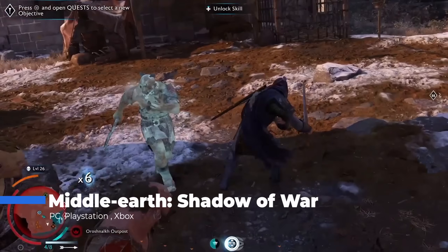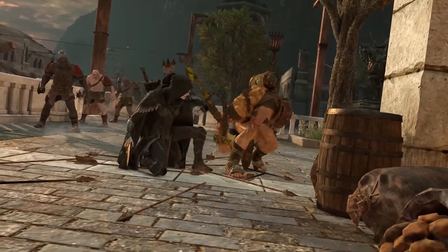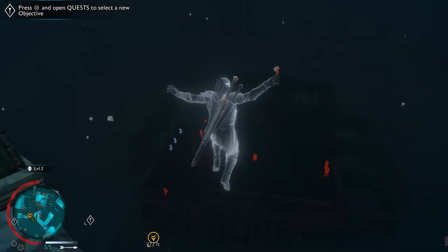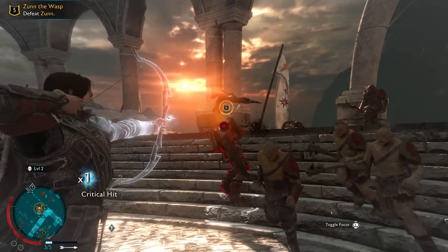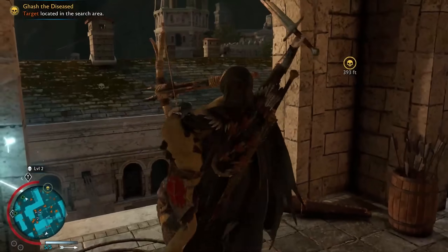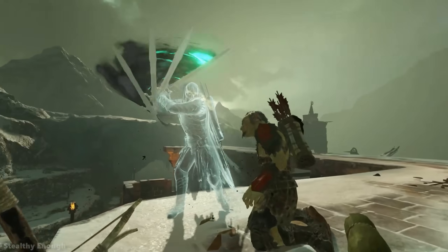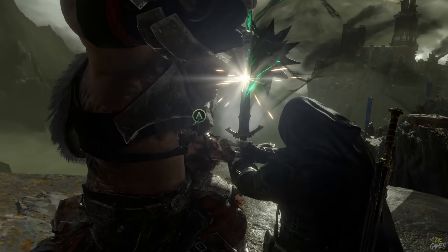Middle-Earth: Shadow of War takes the foundations of its predecessor, Shadow of Mordor, and cranks everything up to 11. It drops you right into the heart of a sprawling open world with multiple regions across Mordor and beyond, each teeming with orcs, fortresses, and chaos. What makes it stand out is the Nemesis system — an evolving mechanic where enemies remember their interactions with you, hold grudges, and even come back stronger if they defeat you. No two playthroughs feel exactly the same because your enemies adapt and grow, sometimes turning personal rivalries into epic, unexpected moments. The open world design gives you choices: want to storm an orc stronghold with an army of your own, or sneak in and assassinate key targets one by one? As you capture and defend fortresses, recruit orcs to your cause, and carve out your own slice of Mordor, you feel like you're building your own story with each battle.